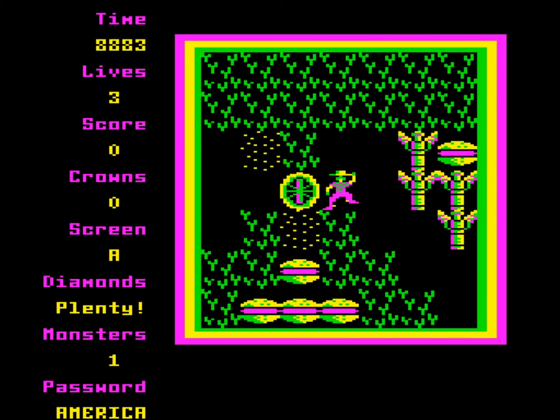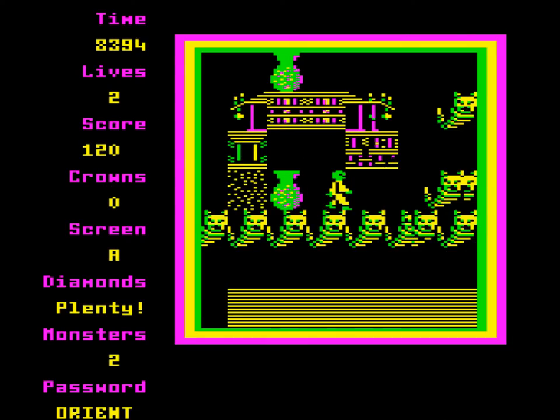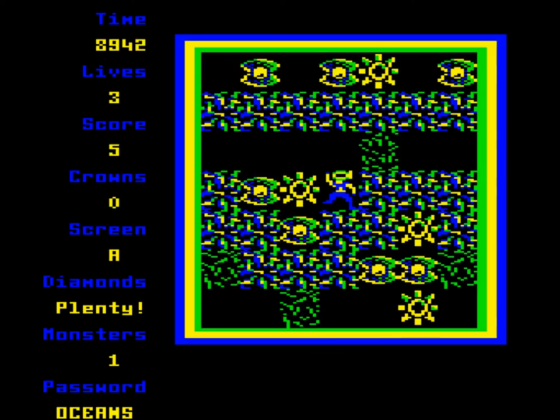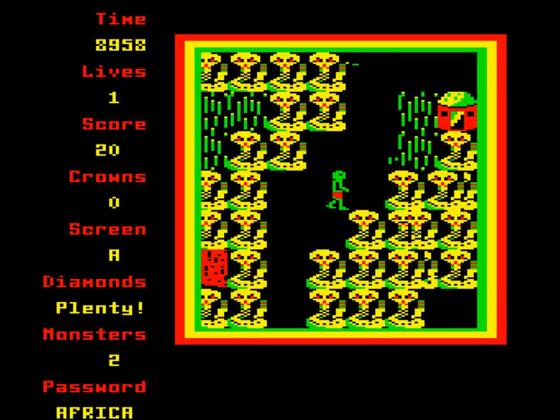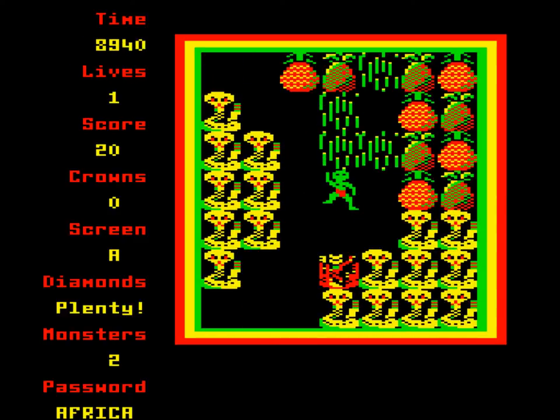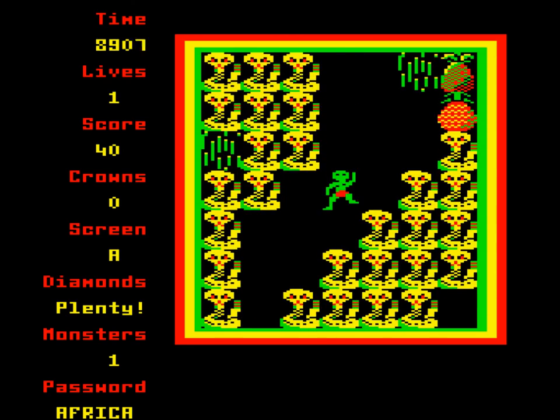The theme is one of world domination, with Repton touring America, the Arctic, the Orient, the oceans and Africa. What this means is the same Repton 3 formula of collecting diamonds and crushing monsters with boulders — but with diamonds replaced with, say, hamburgers in America and pearls in the ocean.